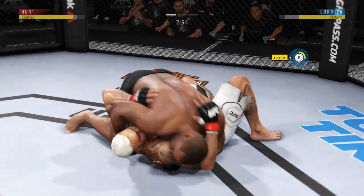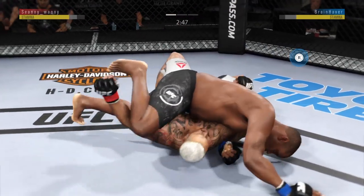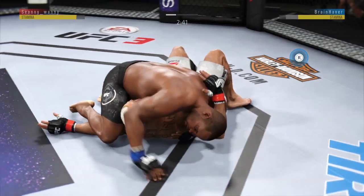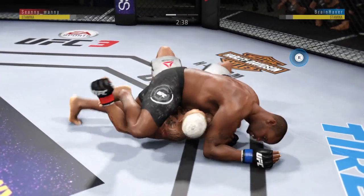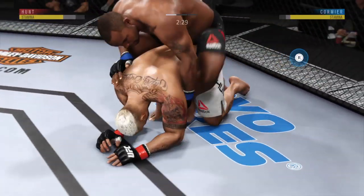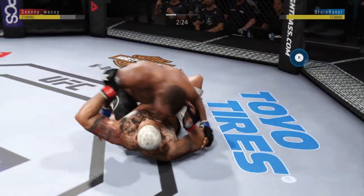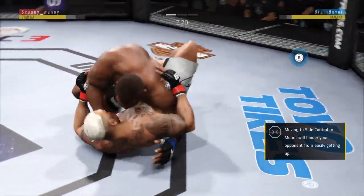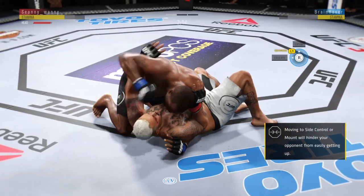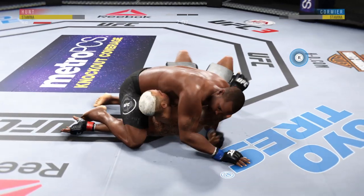Under three minutes now to go in the round. He's back to side control, working from the mounted crucifix. He's doing a great job of moving and transitioning here on the ground. Full back hooks — half guard. Splits the guard, connects with the punch there. Elbow to the head there by DC. He's looking to work that mounted crucifix.